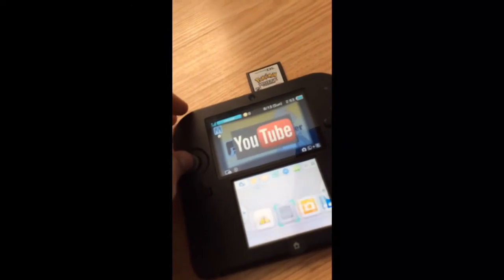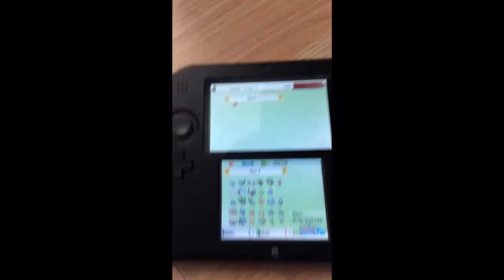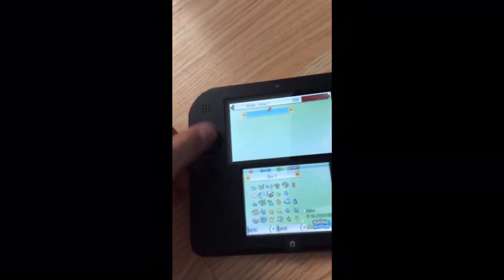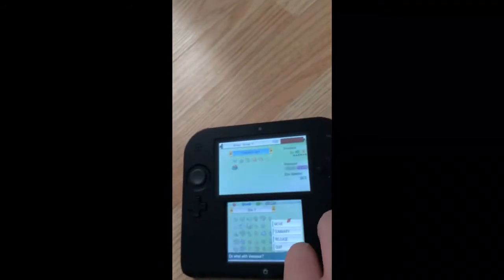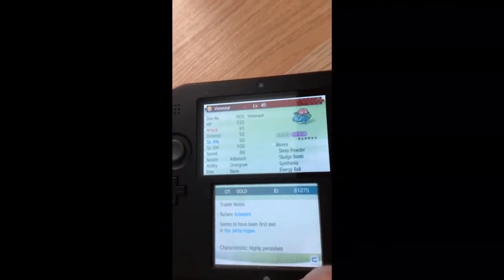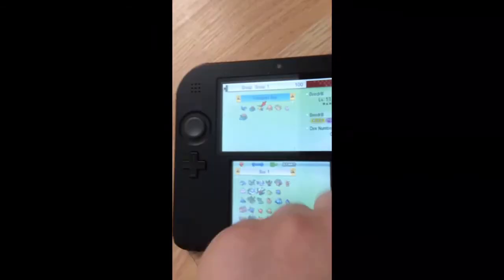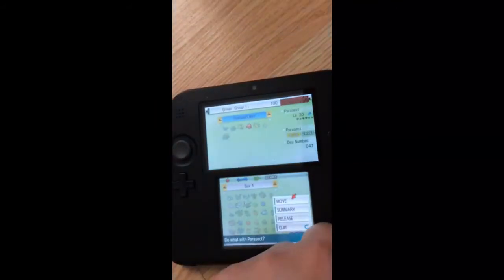Take out your fifth generation game and put Moon in — or Sun, or whatever target game you're using. Go to PokeBank and close the software. Skip the loading time. Now go over to your transport box. Here are all your Pokemon. As you can see, this one is from Kanto, and this one is actually from Johto because I was transferring a few of my Pokemon from Johto.